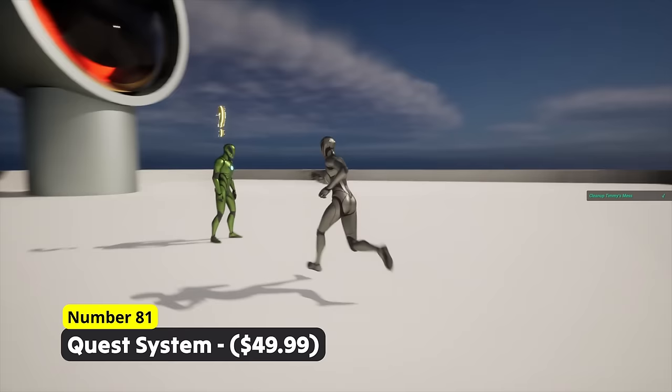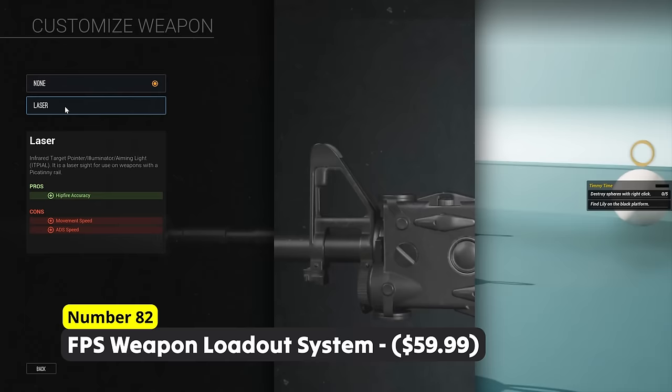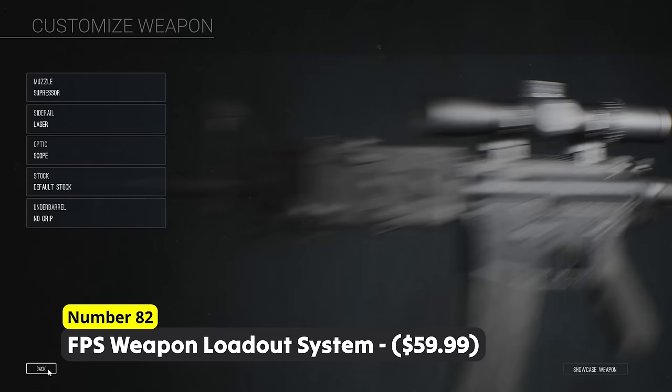These were all the blueprint packs up to $50. Add a highly realistic-looking weapon loadout system to your game. Number 82: FPS Weapon Loadout System. This great addition to any shooter game allows you to add attachments to weapons and customize them.